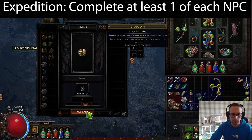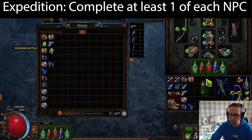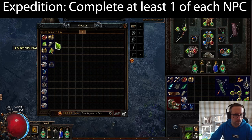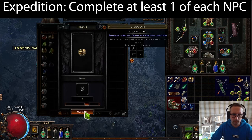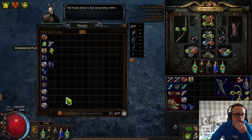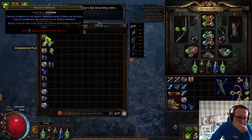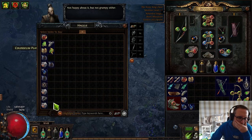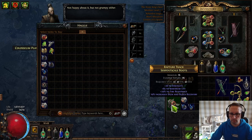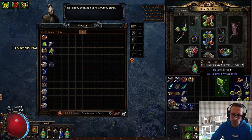It's really important to complete your intro Expedition quest so that Gwennon, Rog, Tujan and Danig all turn up, as they can be a great source of currency, gear or general useful stuff early on. For example, with Tujan I completed one of his encounters and got a window of trade, some chaos orbs — you'll often get Alchemy orbs cheaply, Orbs of Binding, maybe 10 Fusions — things you can use in Acts 6 or 7 to progress your gear even further.